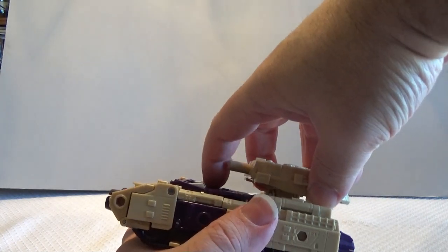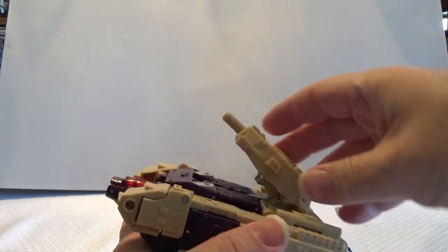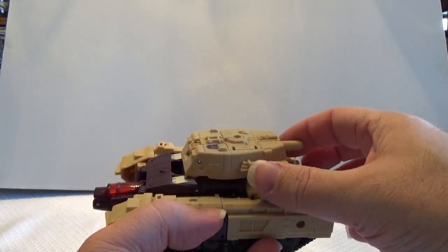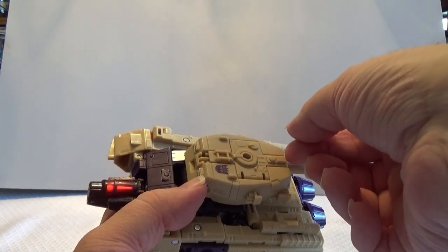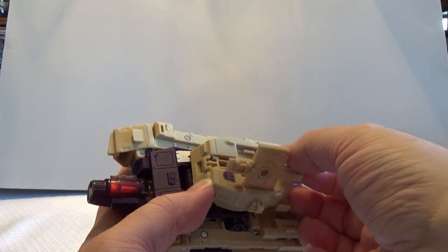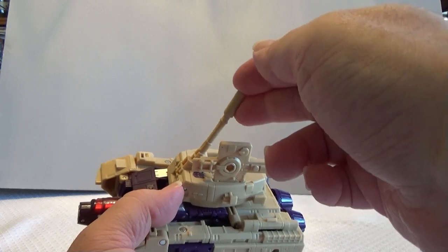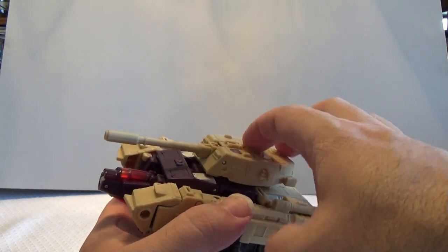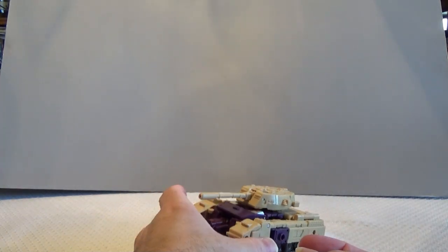There we go. Because there's a hidden panel here that you can pop open and fold the complete piece out, and then close it up tight. And then there you have it folks — Blitzwing is now in his tank mode.